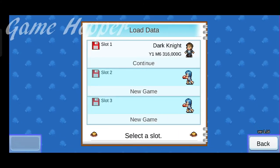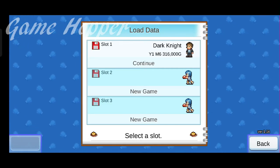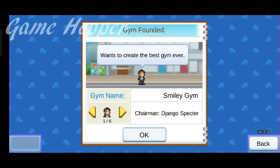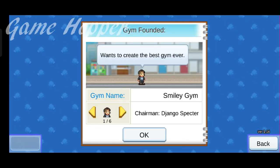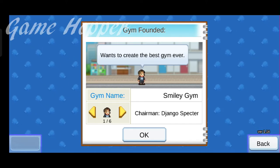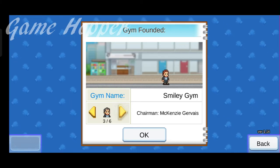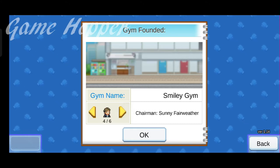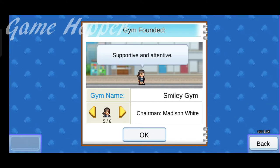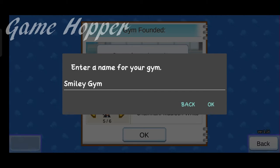There are three game saving slots. We are choosing a new game for demonstration purposes. Basically, you are a manager here. You can choose anyone out of six, and each of them has a different personality. You can even customize the name of the gym and manager.